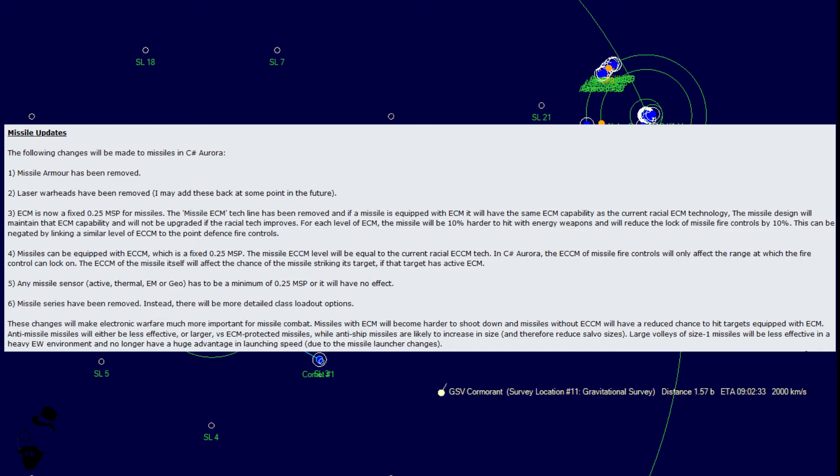Number 6: missile series have been removed. Instead, there will be more detailed class loadout options. In VB6, the only time you can add a missile to a series is when you initially design it, and if you don't, there's no way to fix that without redesigning the entire missile. Series were extremely useful so you don't have to alter the loadout on every single missile ship. With more detailed class loadout options, you get more flexibility and control over what you actually put in your missile ships.